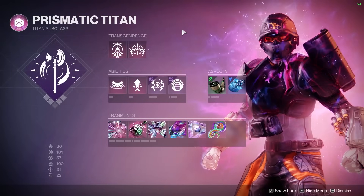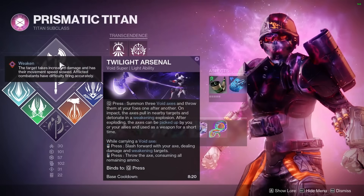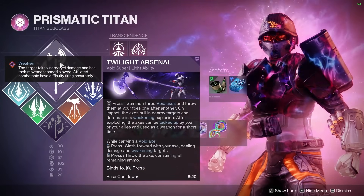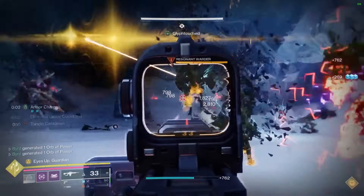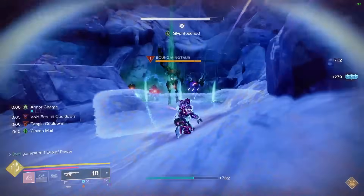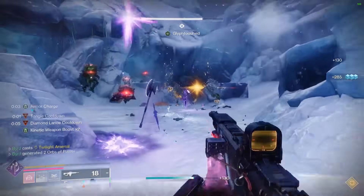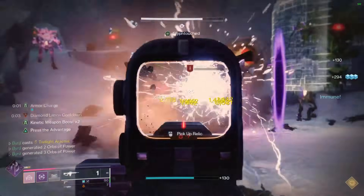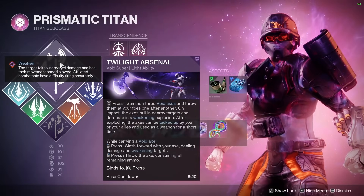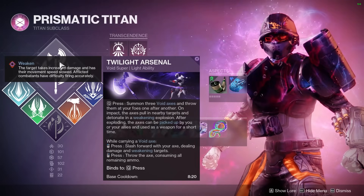For the Prismatic subclass, our super is going to be Twilight Arsenal. I'm a big fan of this because it not only deals a whole lot of extra damage on its own, but it also weakens targets. Picking up those axes and being able to throw them again at a target is awesome for big AoE splashes on mobs. If the boss isn't dead after the first use, you can pick those axes back up, throw them again, and they're likely going to be taken down.